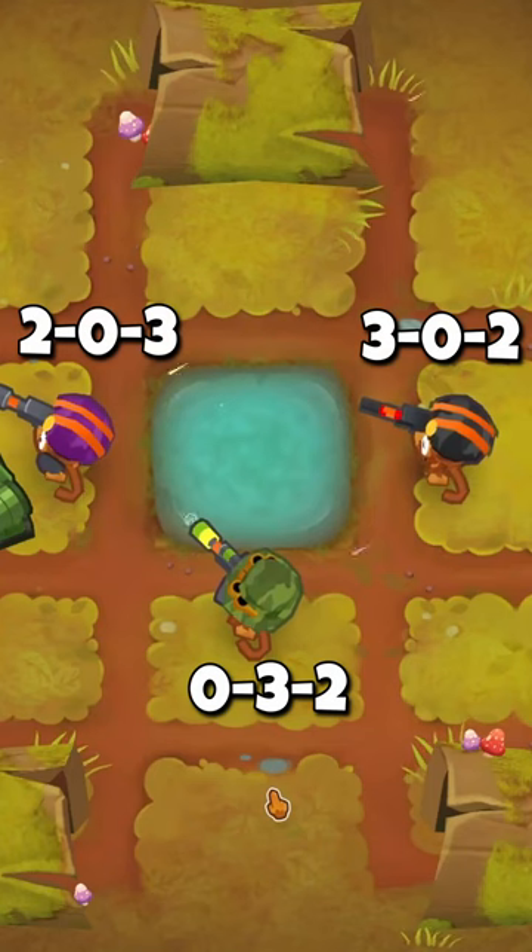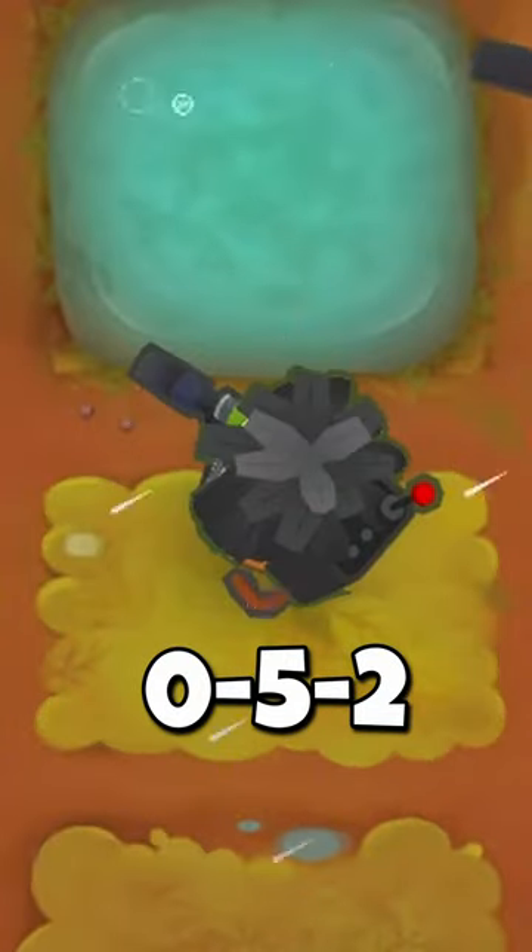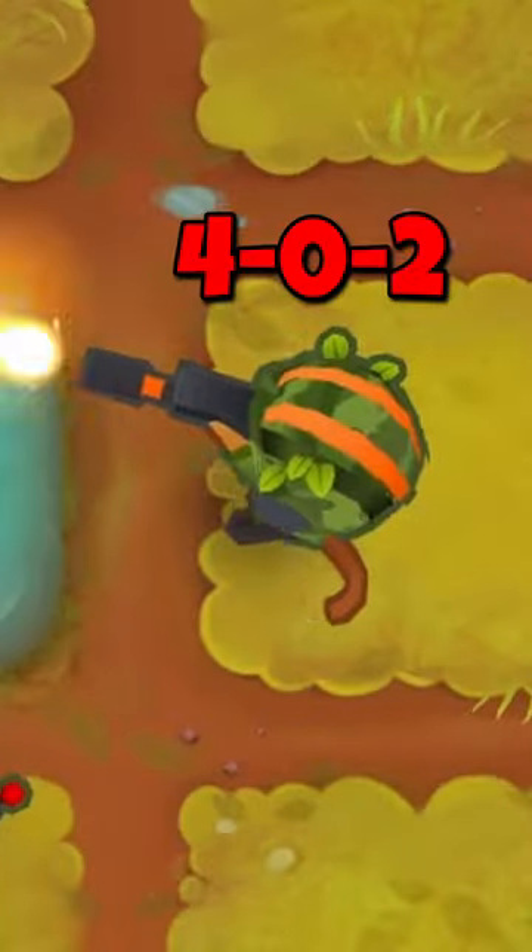Save up some money and turn all the snipers into their tier 4s. For their tier 5s, first get the elite sniper, then get the elite defender. But hold off on the cripple moab.